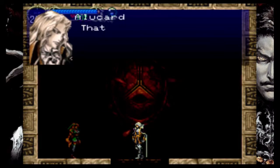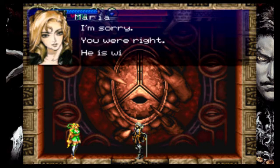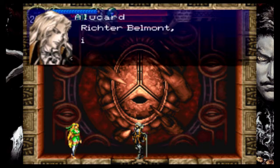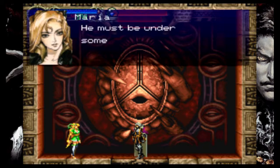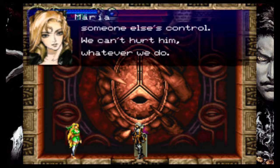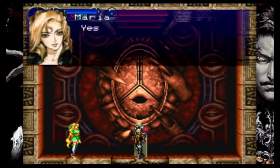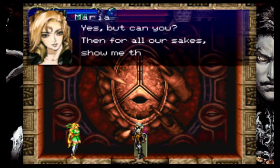Alucard? That voice. Maria? I'm sorry. You were right - he is with the enemy. Richter Belmont, in league with Dracula. He must be under someone else's control. We can't hurt him, whatever we do. But he must be stopped. Yes, but can you? Then for all our sakes, show me that you will.